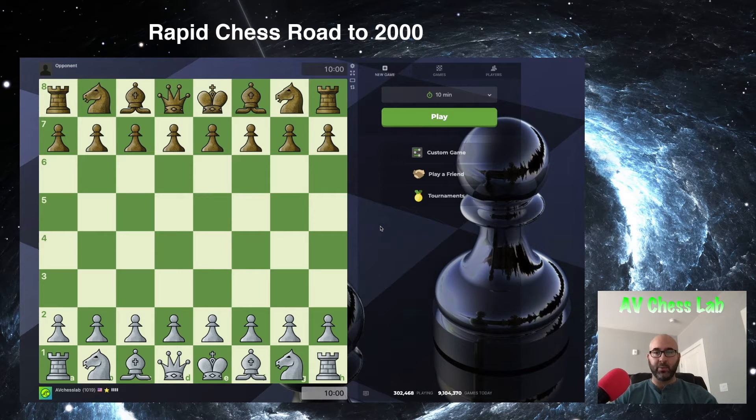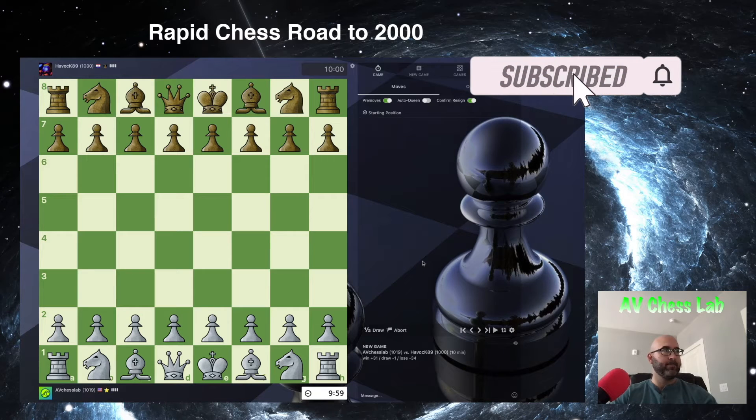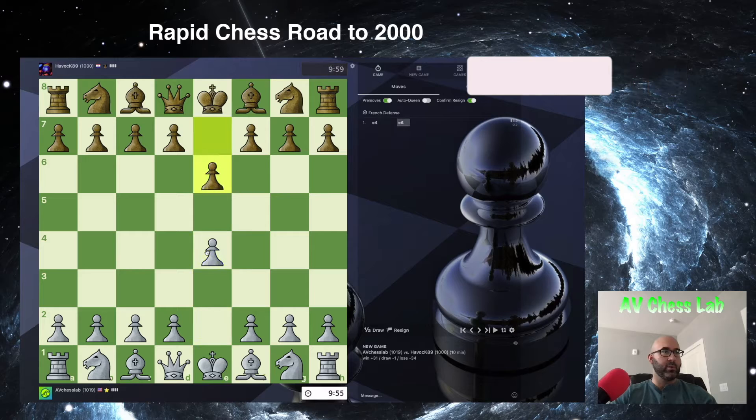Hello and welcome back to AB Chess Lab as we continue this rapid Chess Road to 2000 here on Chess.com. So let's just get started. We have White against Havoc89. As always, we're going to start with e4, controlling some of the center squares and opening up for our Bishop and our Queen to move up. Our opponent goes for e6 and he is opting to play a French defense.